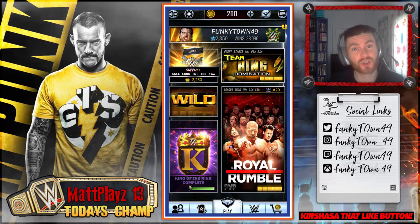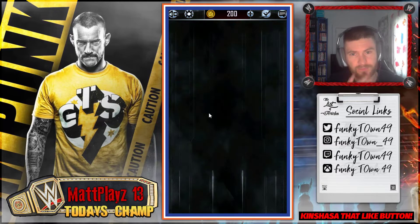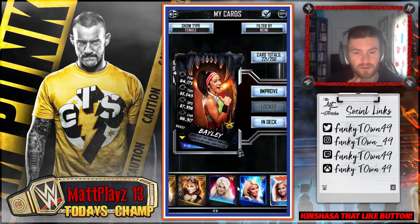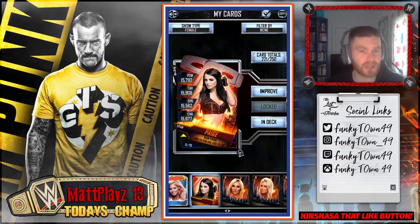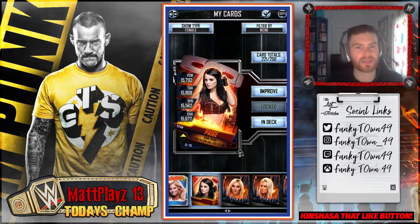We should be hitting Titan right now, and we got Paige from the ring nomination — of course we did! If I go to my cards and sort by female, you can scroll along and there she is. I put the legacy PCC image on her and it looks absolutely amazing. Do let me know if you put any other images on her. This video is going to be me getting my Titan freebie, which is going to be amazing — I'm really hyped for it, and hopefully it is a pro.